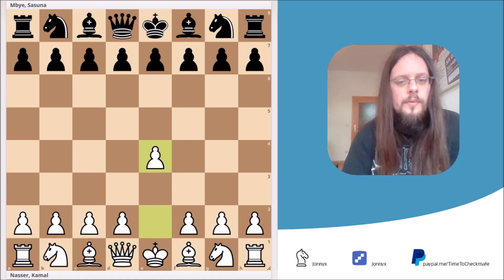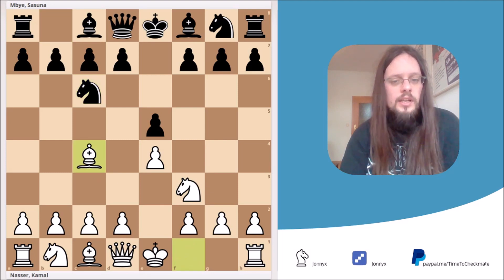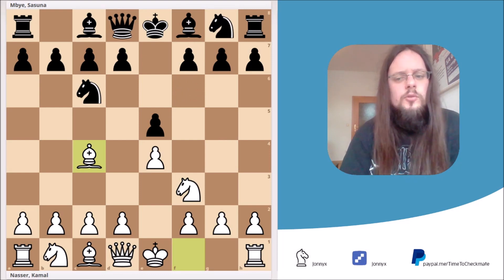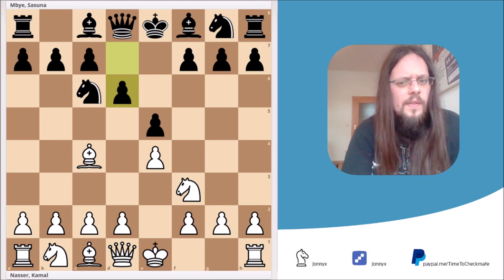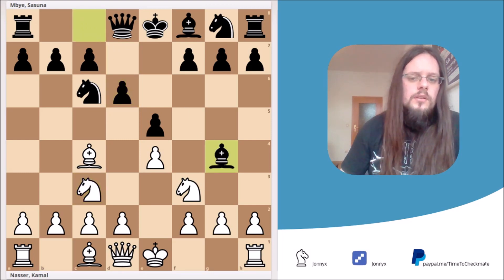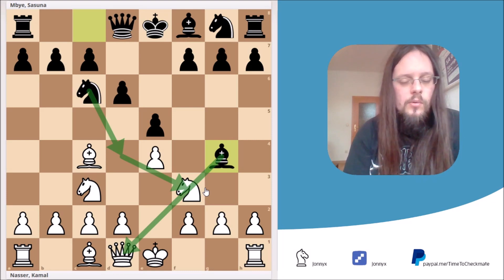The game started with the moves e4, e5, knight f3, knight c6, and after bishop c4 we reached the Italian game. Here black has some quite good options like bishop c5 or just entering the two knights defense with knight f6. Instead, black decided to play d6. This move isn't a blunder, but it's quite passive and not my cup of tea — I think this move isn't the best. So white moved on with developing and played knight c3, and here black played bishop to g4.